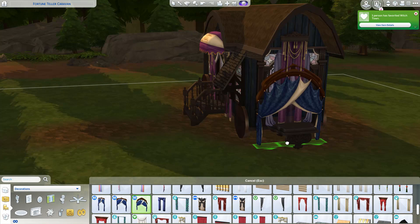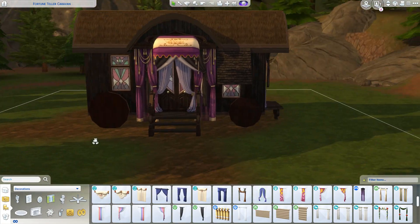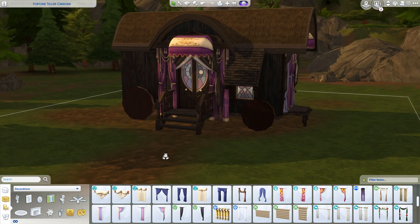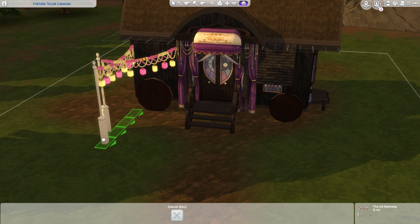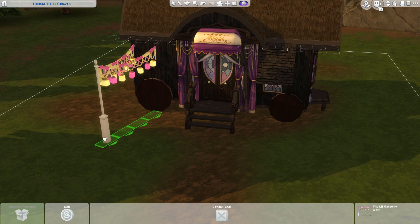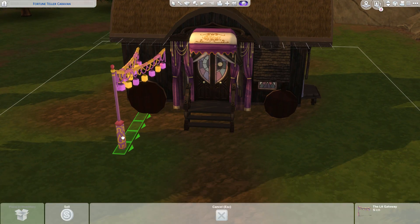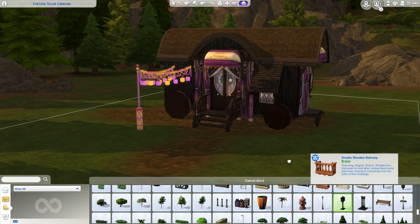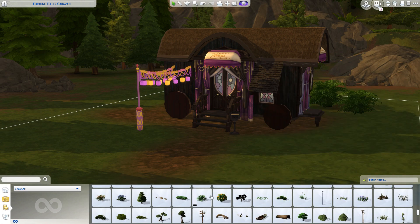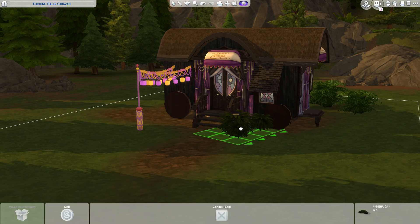This build is heavily inspired by the Sims 3 caravan, but I did change it up a little bit. Instead of the red and green color theme they had, I went for a black and purple color theme, because those are the colors that pop into my head when I think of fortune tellers — mostly purple. I also changed the placement of the doors, so it's not a replica, but it is heavily inspired.